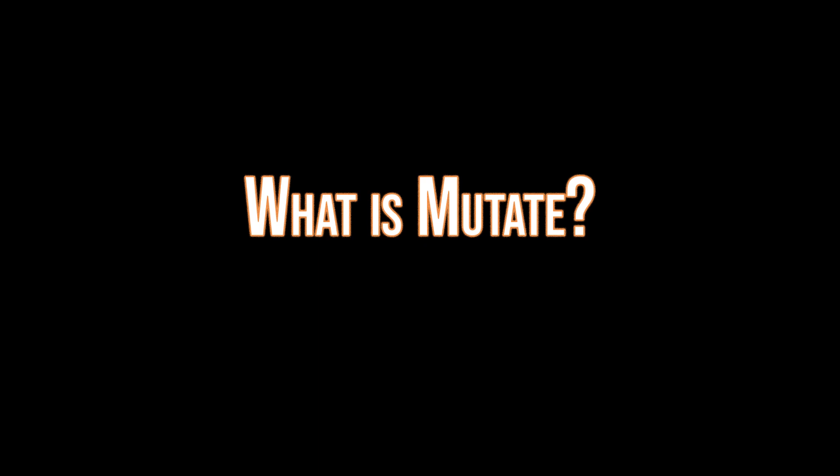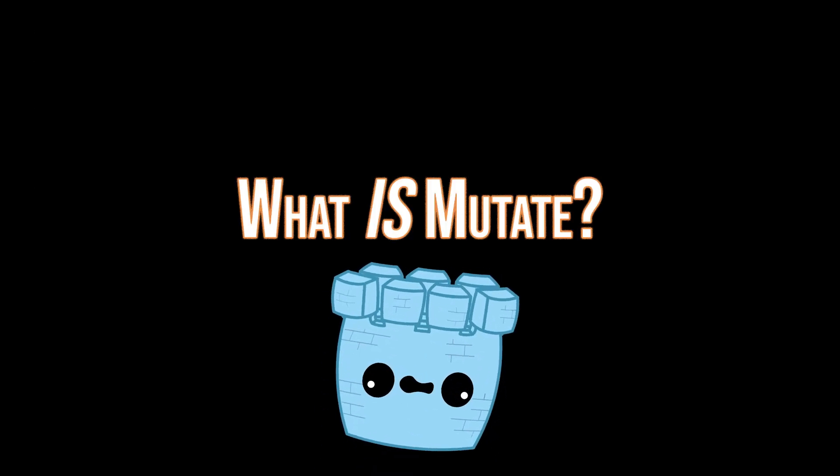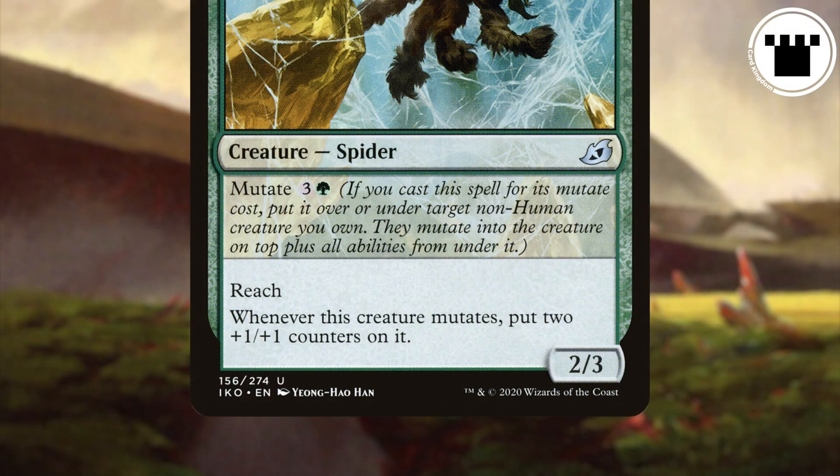What is mutate? Mutate is an ability that is an alternate way of casting a creature that allows you to combine it with another creature you already have on the battlefield.